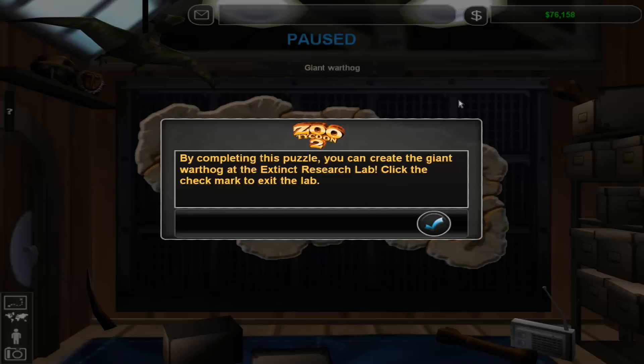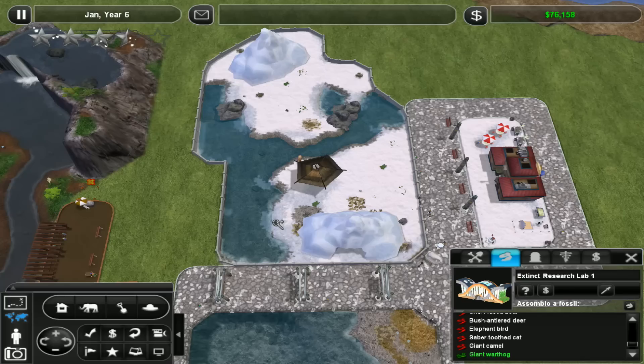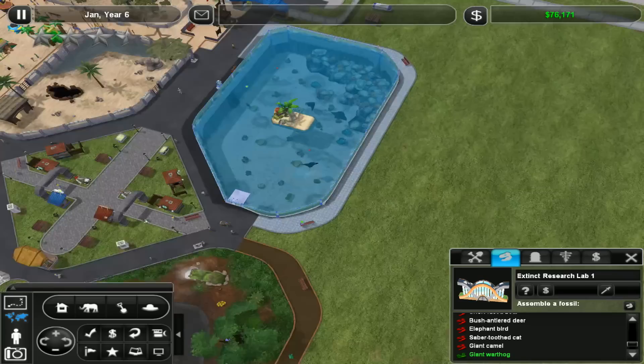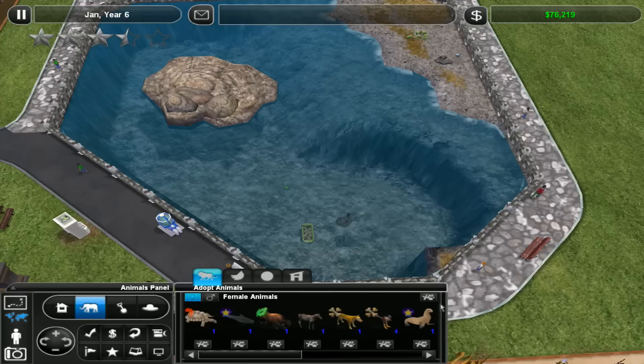Right, so now we need a couple of warthogs. I believe these are desert. Why have I lost half a star? The game keeps doing this to me, just keeps taking my stars away. I was at five stars at some point and now we're down to three and a half, which is vaguely irritating. I've still got penguins, right? Not many - not many, it must be said. We really need penguins. I'm gonna keep refreshing this in the hopes of finding penguins to replenish our supply.